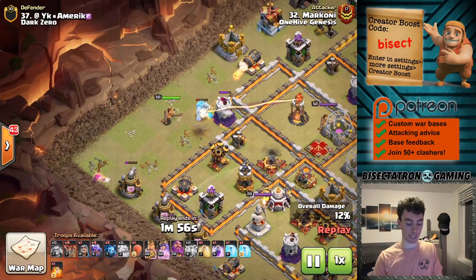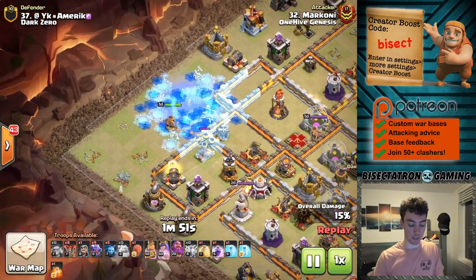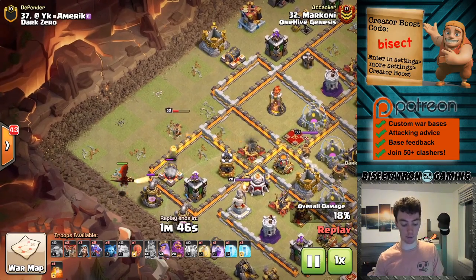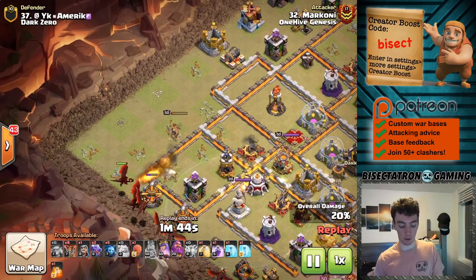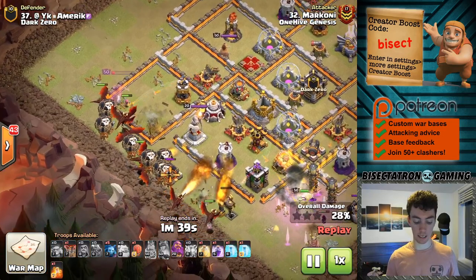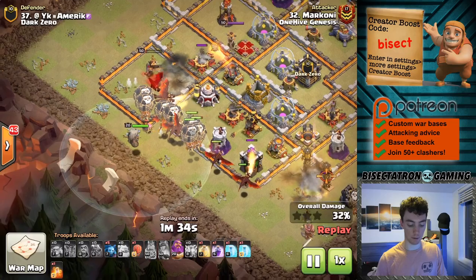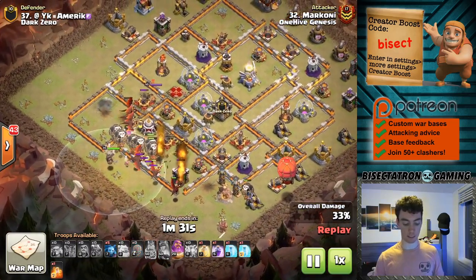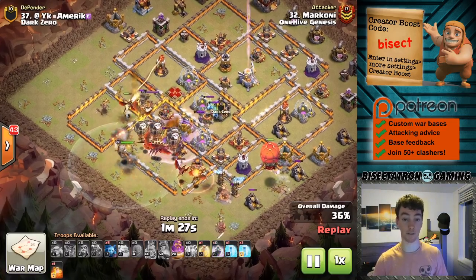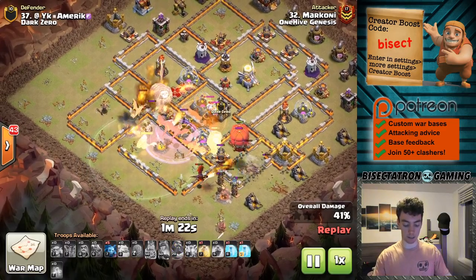If you want her to step up, especially when there are two layers of trash buildings outside the walls, you've got to put a little one-layer funnel for her. That way you can ensure she's stepping up, getting what you need her to get, and making a better funnel for the dragons. She hits her ability, gets the bomb tower, and does a bit of damage to the expo before she goes down. Good stuff - investing those seven troop spaces to make sure she was funneled makes everything a funnel for everything else. Got to remember that.